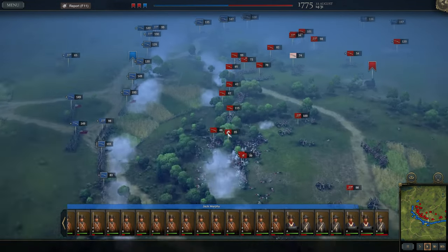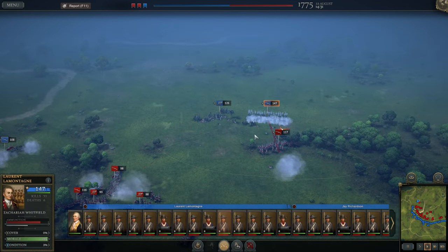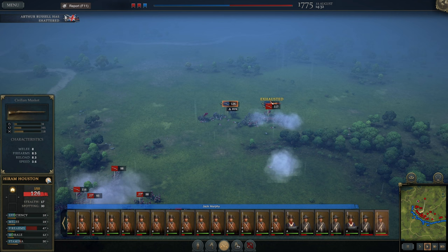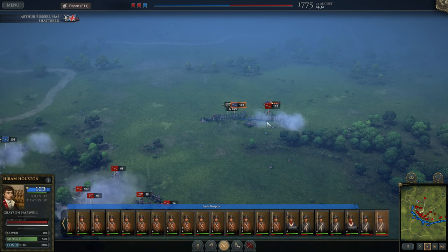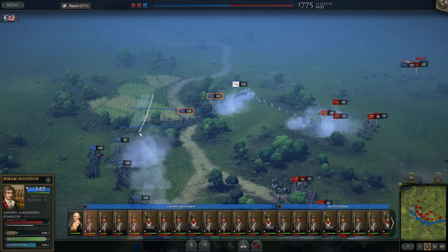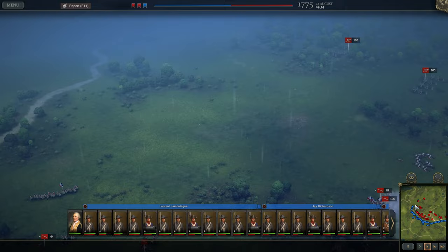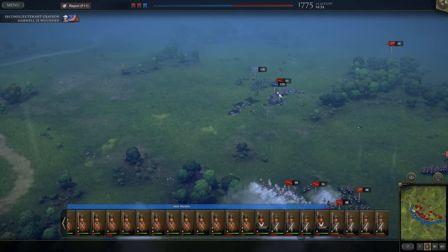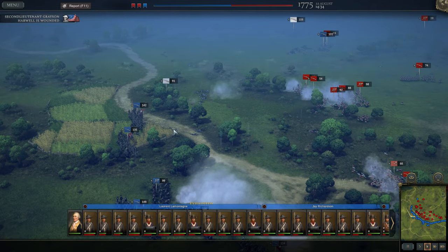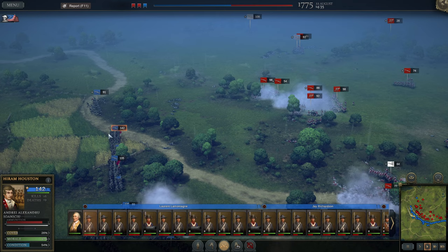I think we can speed things up. If something happens, we have reserves on the right. Oh boy — that's gonna be a loss unless these guys can reload the guns. Oh, lost control of the cannon — charge in, help them. You fall back. Our little adventure on the left flank has turned out to fail. We are just going to perform back at base, as it were.